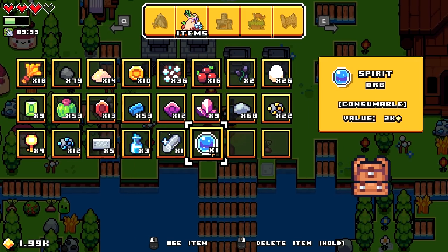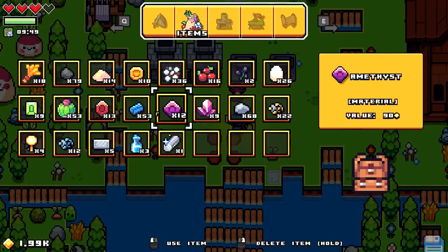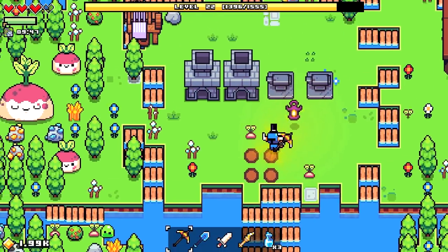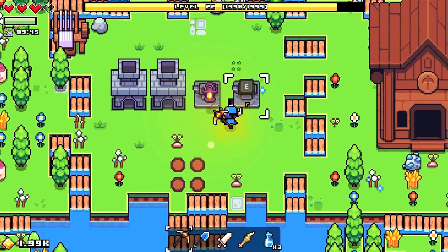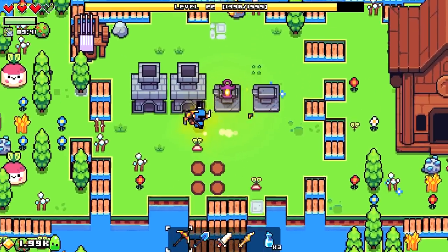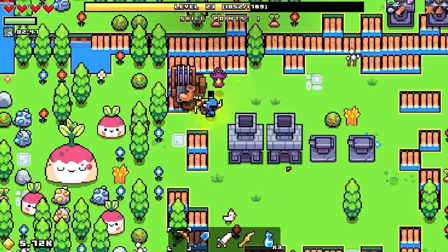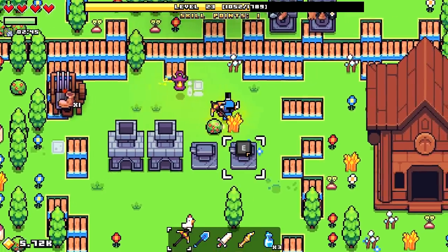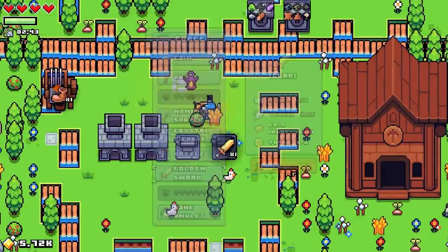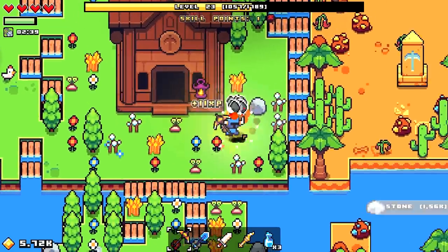They should probably change that in the future — it's odd to kill an electric boss with an electric weapon in his own temple. But a W is a W. Let's up our energy with this spirit orb. We're just gonna do straight upgrading now. Let's start with the boots — upgrade all one tier. There's also the gold sword over here.